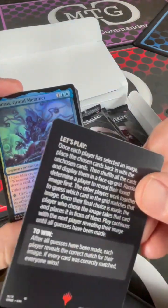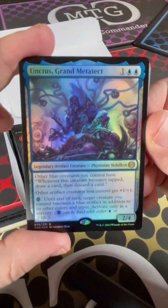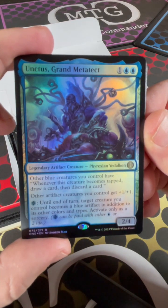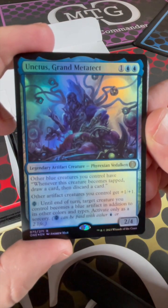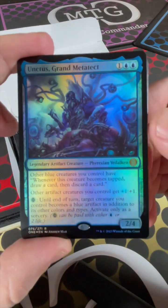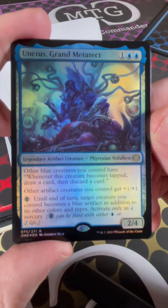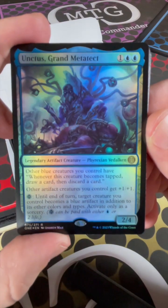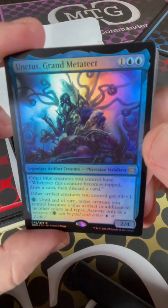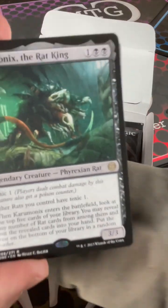Tossing the rules card. Legendary artifact creature — Unctus, Grand Metatect. Other blue creatures you control have: whenever this creature becomes tapped, draw a card and discard a card. Other artifact creatures you control get +1/+1. And you can pay one blue or Phyrexian mana — two life — until end of turn, target creature you control becomes a blue artifact in addition to its other colors and types. That's a combo piece — pretty sweet, and it's in foil!